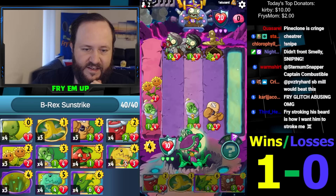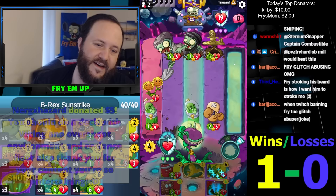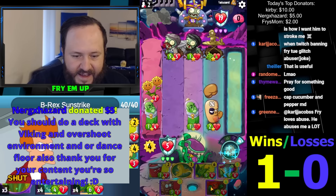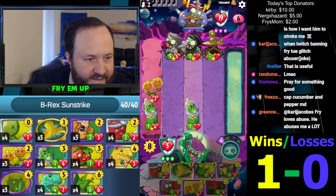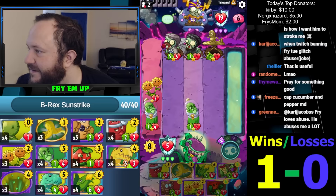We're taking five damage too. Maybe I should have put this Captain Cucumber here so we don't get so low. Luckily, we got some heals. You should do a deck with Captain Cucumber and Overshoot environment — wow, look at the combo guys. We got Poppin' Poppy's Pepper MD, that's so great. Thank you, Narg Hazard for donating. Viking Overshoot is an interesting idea, or with Disco Dance Floor — maybe I'll write it down.